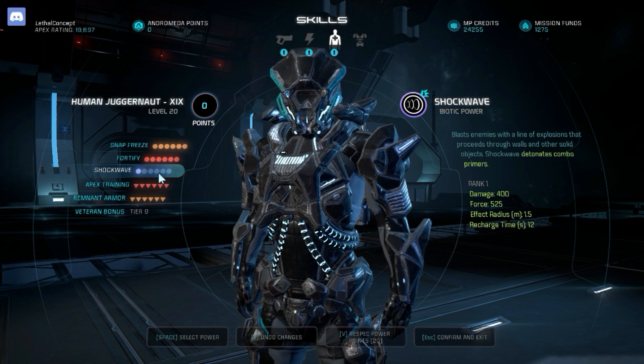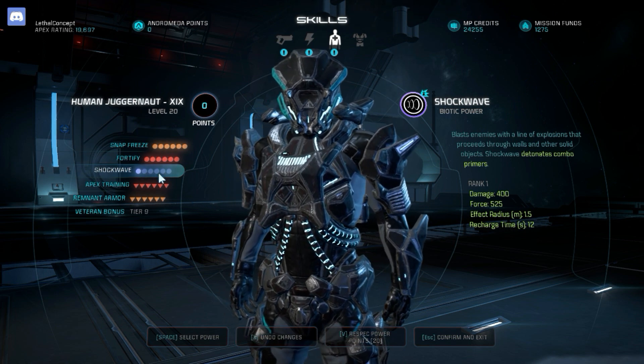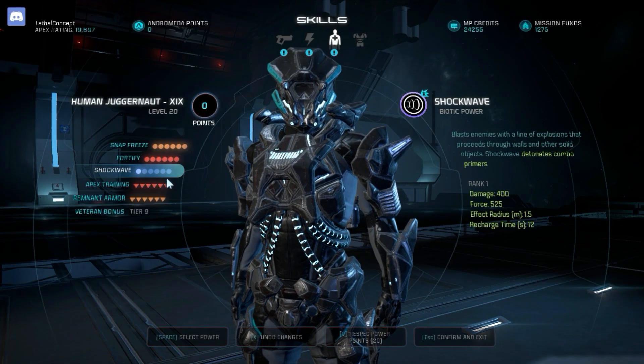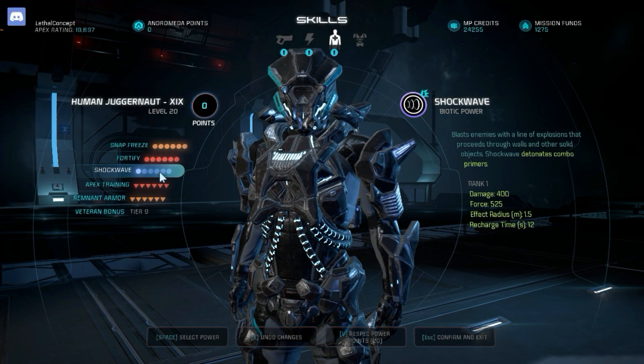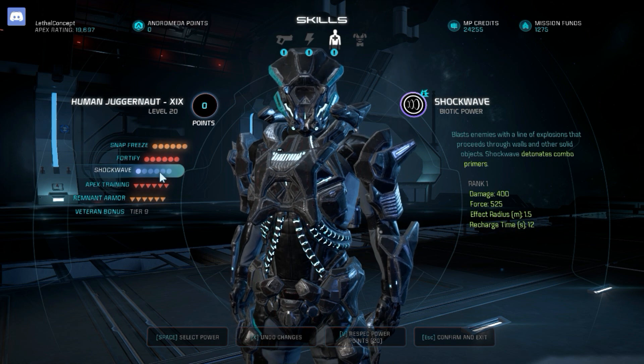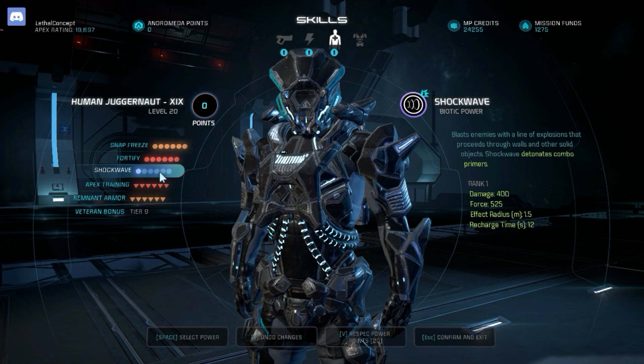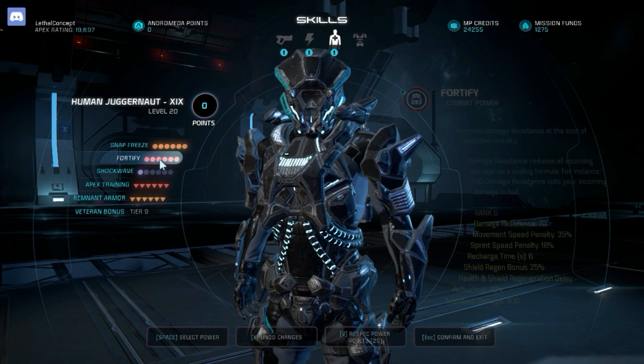When enemies are stunned from Fortify you can Snap Freeze them. This is basically my third build for the Dempsey Roll playstyle. For anything unarmored, you've got Shockwave which still has a bit of force and can stagger them. You can't max it out since you can only max 4 out of 5 powers, but it's still useful for mass staggering base units like sharpshooters, raiders, and dogs.